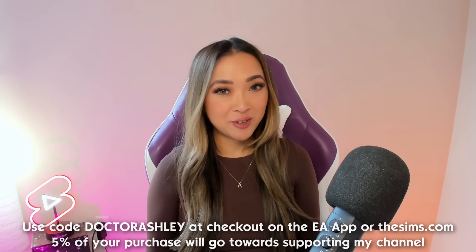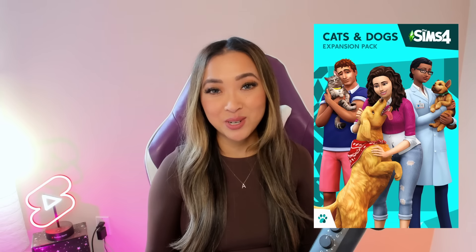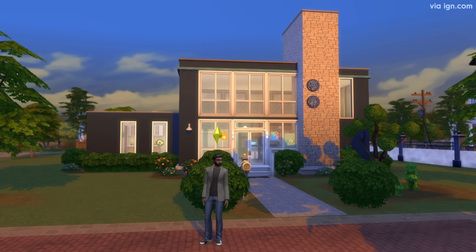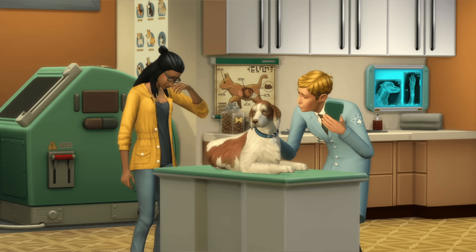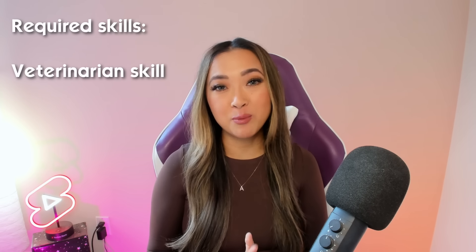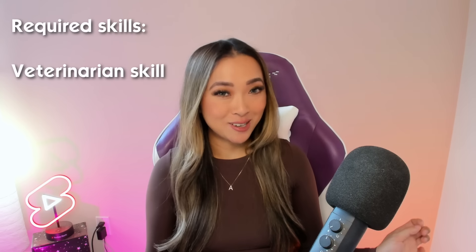Today we're exploring the veterinarian career, which comes with the Cats and Dogs expansion pack. It isn't like a traditional career in the Sims 4 with a clear distinct career path and promotion schedule — it's an active career where you get started by purchasing a vet clinic. When you go to work you have to actually go to that lot and open the clinic, hire employees, kind of like owning a retail store with Get to Work. There are various pieces of equipment that will help you treat the animals and level up your vet skill, which we'll no doubt be including in this home.